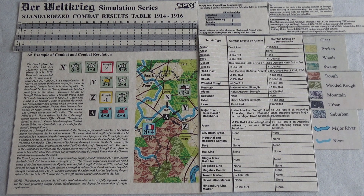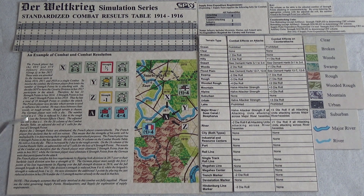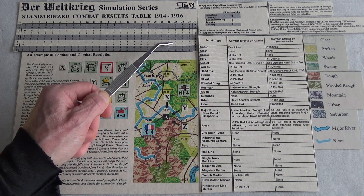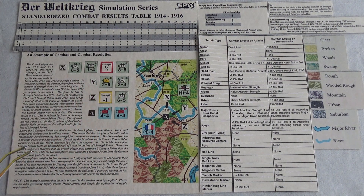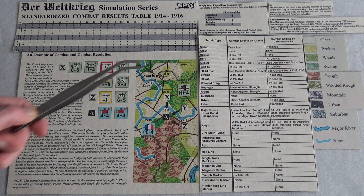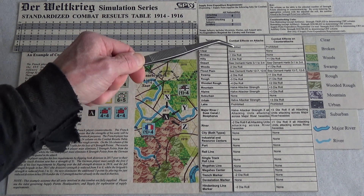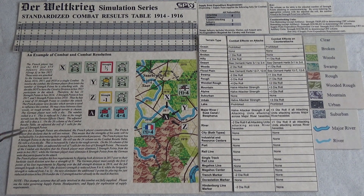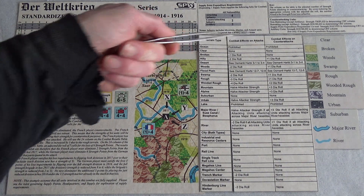The results of the combat state the French player must eliminate two strength points from the units in 2817, while the German player must eliminate six. But that can't be right — it should only have been plus one added to their four on the 24 column, making it a five, which should have been four hits, not six. I didn't alter anything — you can see the terrain effects chart right there. It says four.